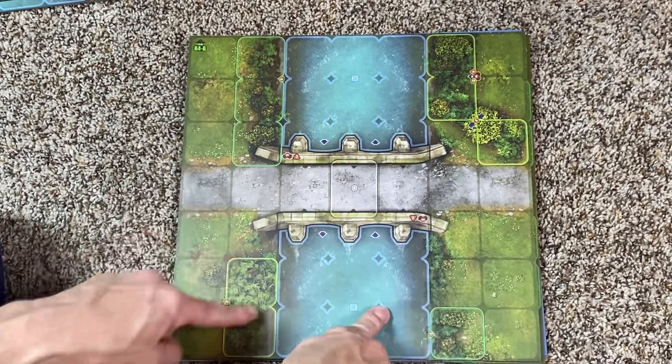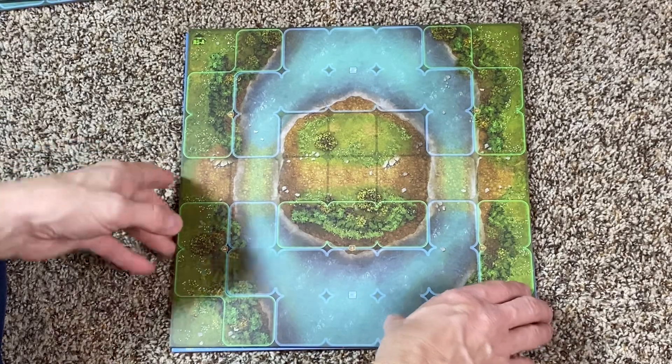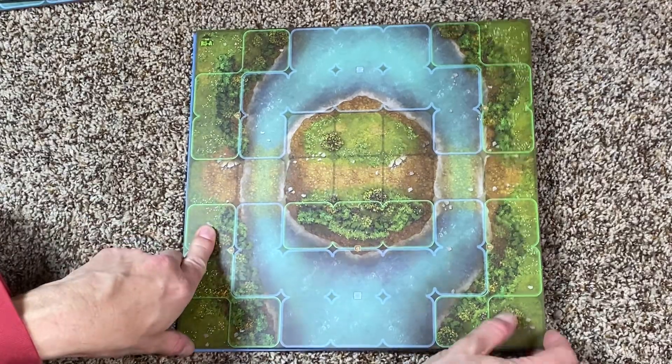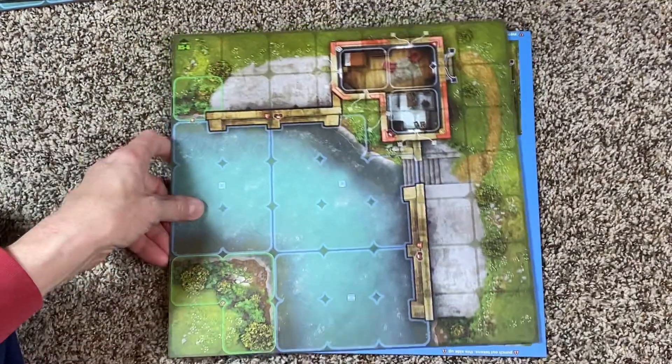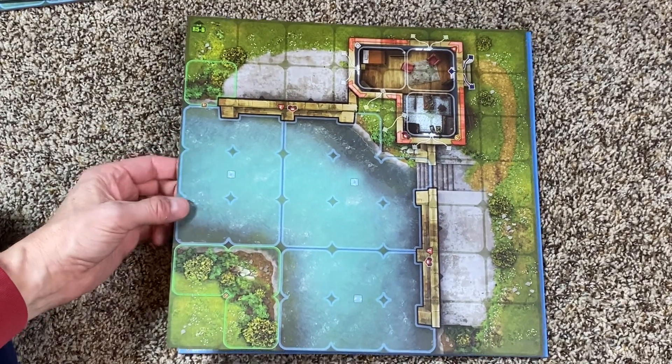It'll be interesting to understand what's going on — there's a six destruction value for the bridge, and figuring out how line of sight works on the bridge will be fun. An island — I didn't know there was an island board! They really do look good on camera. It looks like there are fords to get to it, which is interesting.